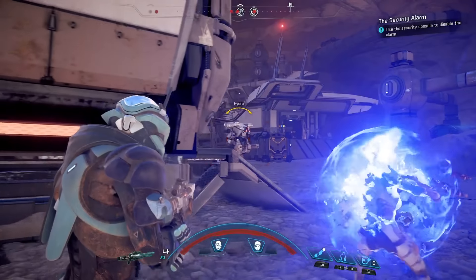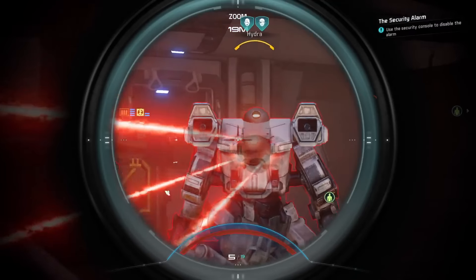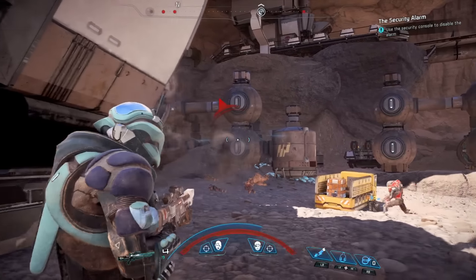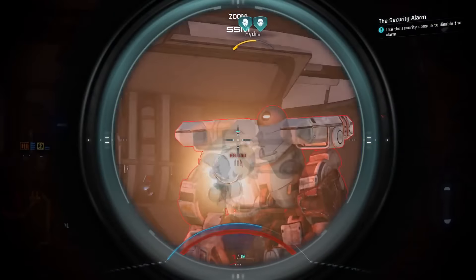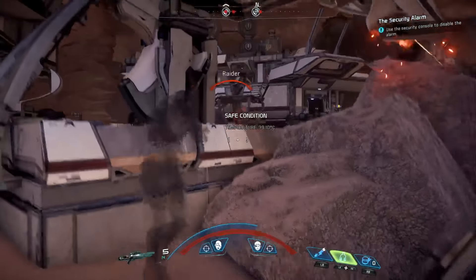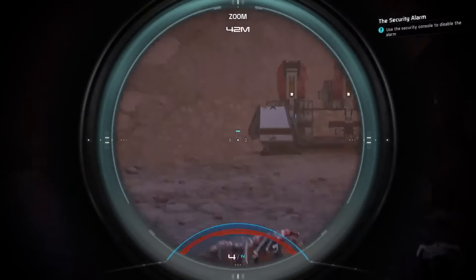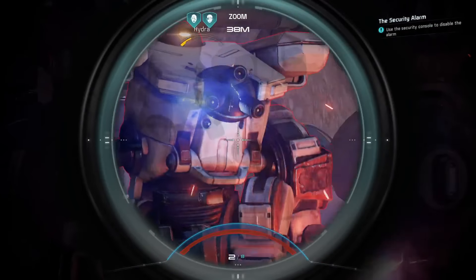Enemies each have different strengths and weaknesses. For most, headshots inflict maximum damage, but you'll need to pay attention to their health bars. Yellow means they've got armor and won't be as susceptible to certain weapons and powers. Blue means they're shielded — in addition to being more resistant to Biotics, you'll generally need to deal with those shields before their health goes down, and their shields will recharge if you don't finish them off quickly. Tactical Cloak is a tech skill that allows you to evade enemy detection and inflict increased damage when attacking from cloak.